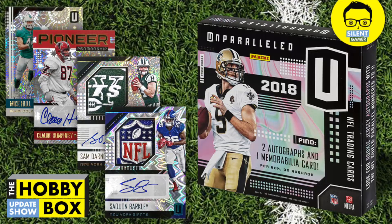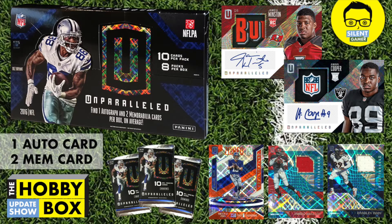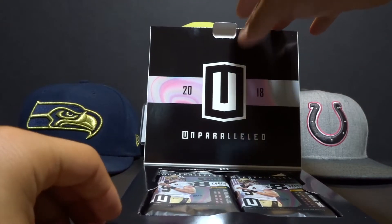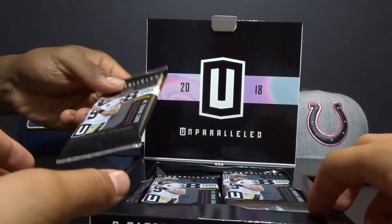This week we're doing the 2018 Unparalleled. If you're new to Unparalleled, it came out in 2016 with one auto and two memorabilia cards. Panini made alterations in 2017, upgrading to two autos and one memorabilia — a nice change for everyone who wants autographs of the latest rookies. The 2018 Unparalleled keeps that same format: two autographs and one memorabilia. Let's get into reviewing the cards right now.